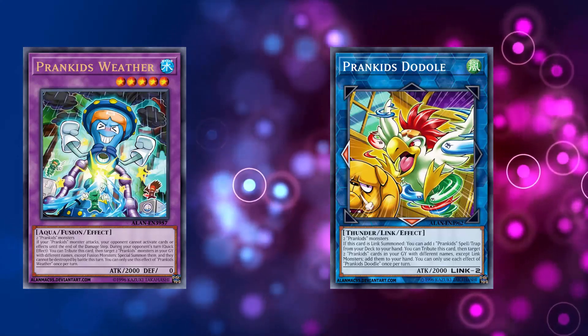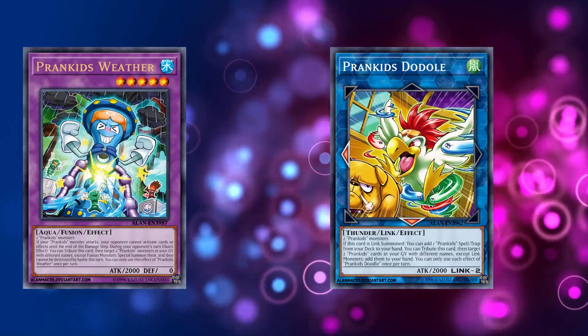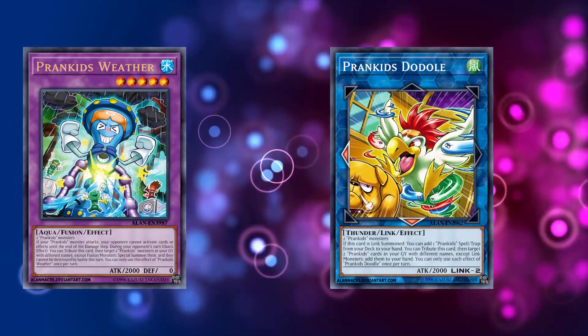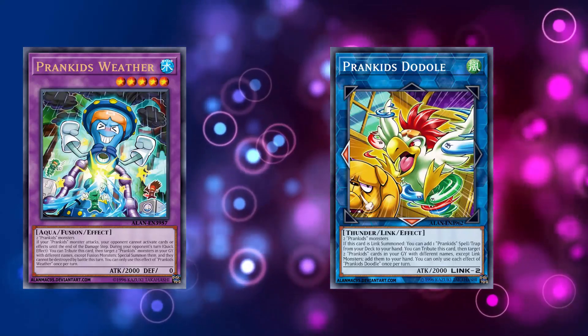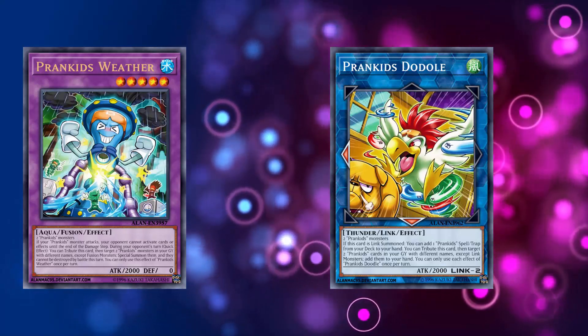What's up YouTube? Capital G here checking out some more Prank Kid support coming out of Hidden Summoners. Prank Kids look like they're getting a whole bunch of support cards. I wish they'd get some more spells and traps because as of right now they just kind of have one support card that's not a monster, but we do have a new fusion and a new link monster that was revealed.